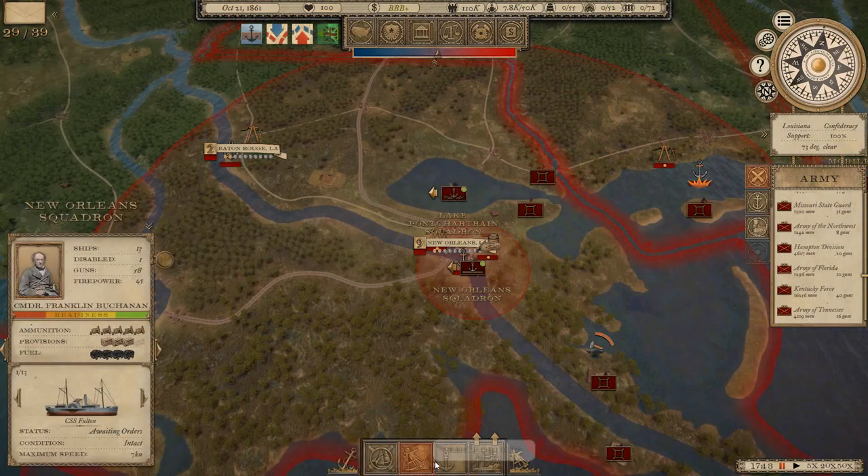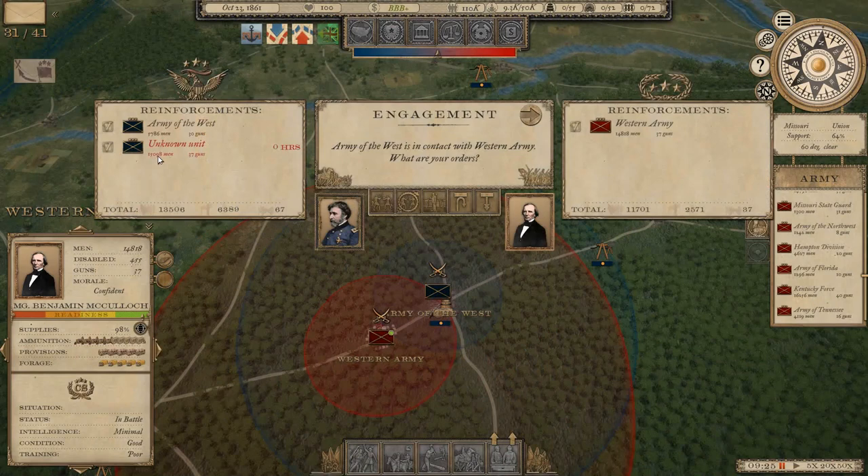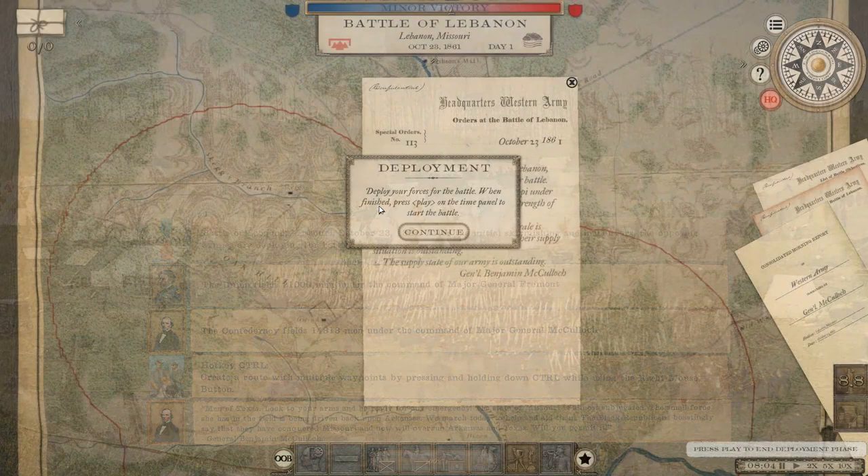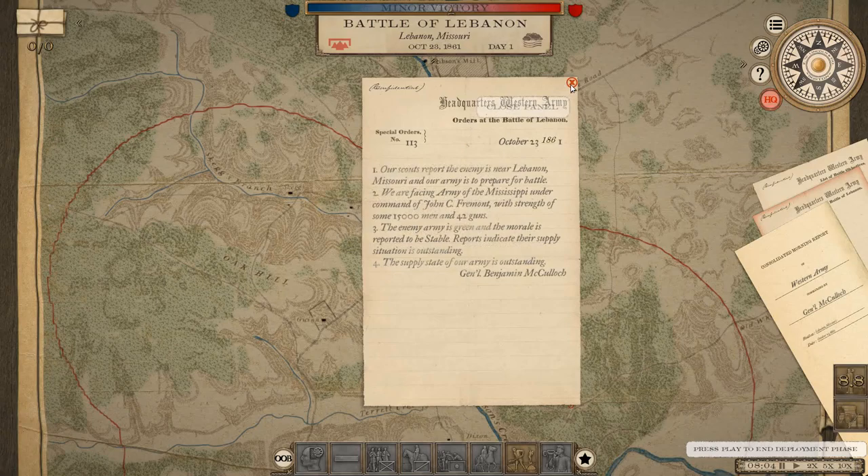Let's return to port and then push them up. The Army of the West with an unknown unit behind it - this is under Frémont, and we've already beaten him once. We've got around 14,000 men facing them. The Battle of Lebanon, Missouri, October 23rd, 1861. This may be the last conflict of 1861 heading into winter quarters soon. 21,000 men estimated under Major General Frémont facing 14,818 men under McCulloch. We are again on the defensive.